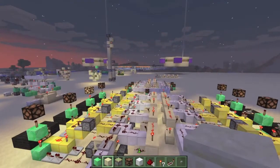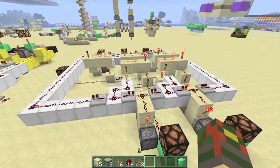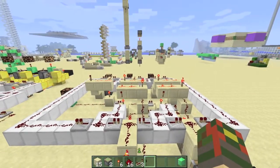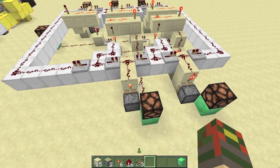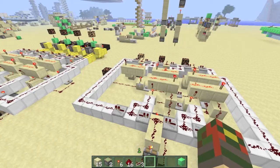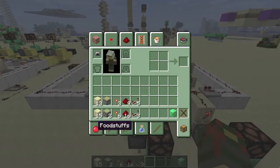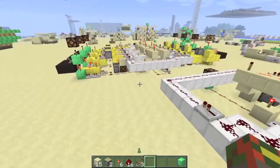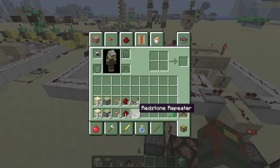Now on to the next part of the tutorial. For the required resources part, I'm going to go through the required resources for one module — one single output of the counter. So if you want to have five, for example, you want to multiply these resources by five to get all five. So one module of this design without the skip function is 15 blocks of any type, two sticky pistons, six redstone torches, 16 dust, and three repeaters.